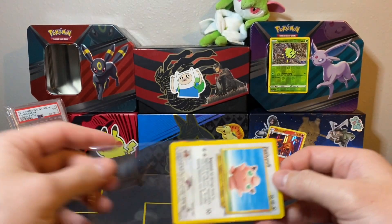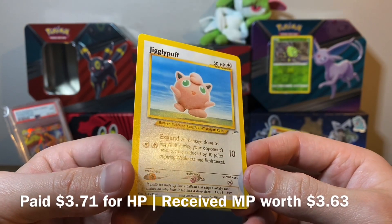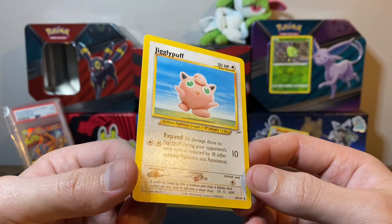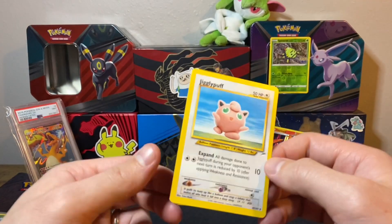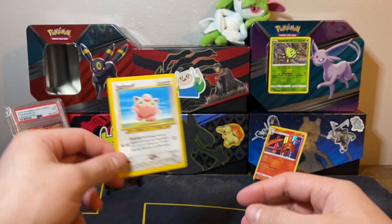It looks like we have a few cards in here. We have the Jigglypuff from Neo Destiny — this is a clean copy, a little bit of lipping at the top, some edgewear. Check out the back — the back isn't the greatest, but maybe moderately played or something. I'll definitely have the details down below. But that is a really nice artwork, so nice — adding more to Neo Destiny.